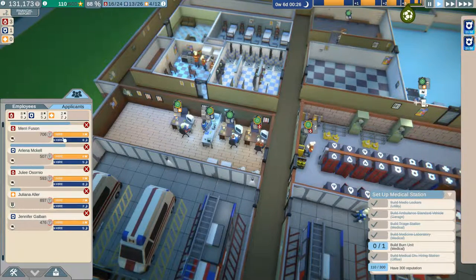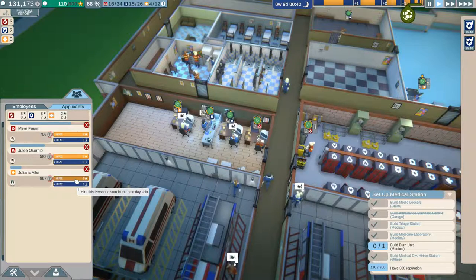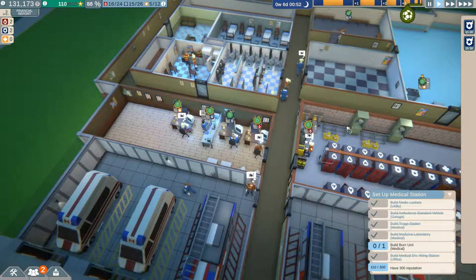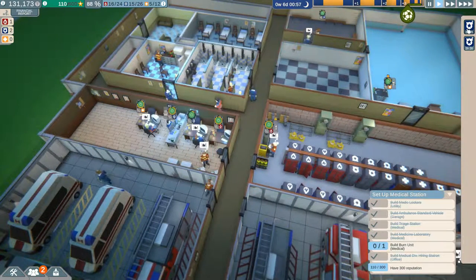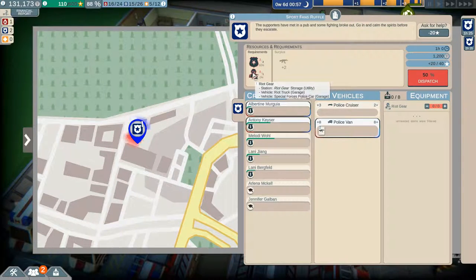Let's look at applicants. We'll hire you for the night shift and we'll hire you for the night shift as well. We've got two on day shift, so we'll hire another one for the day shift too. Oh, we've got two police emergencies — we're going to need SWAT gear, riot gear. We don't have riot gear, hmm.